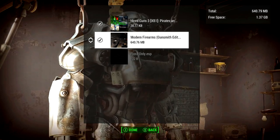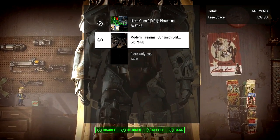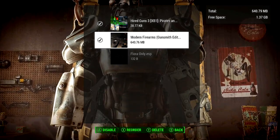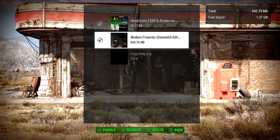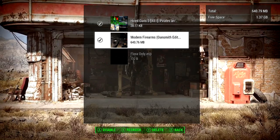If you hit Y for the load order, you only get two gigabytes of space. If you look at the top right-hand corner, I've already used some of that, so I only have 1.37 gigabytes remaining. You have two gigabytes total to use across all your mods — probably due to the limitations of the Xbox One.